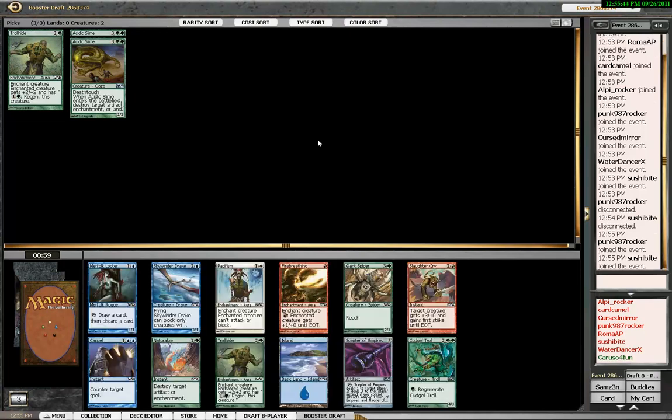Now, because we're going to be running Acidic Slime, we're going to be looking for acceleration if possible, because a turn 4 Slime onto your land can be a super, super powerful play. This is a really tricky choice. Cuddle Troll is obviously the best card for green, but I'm sorely tempted to take the Pacifism here, just because it is a better card overall. And because of the quality of green cards here, we may get something back even though we're going to pass them. So I think that's what I'm going to do here.